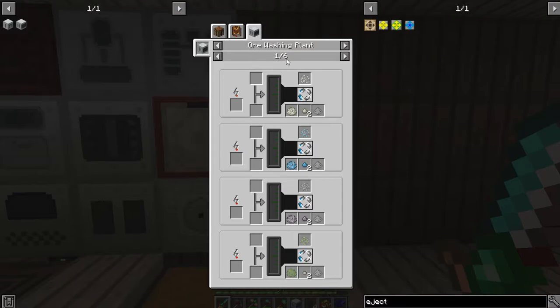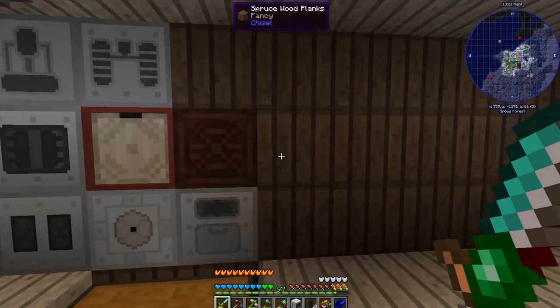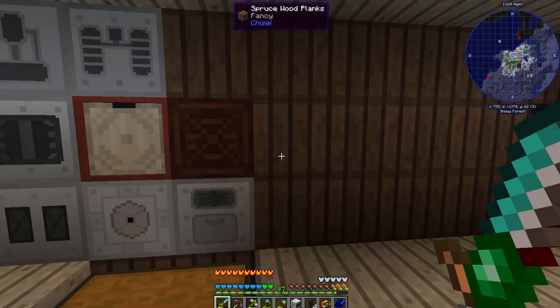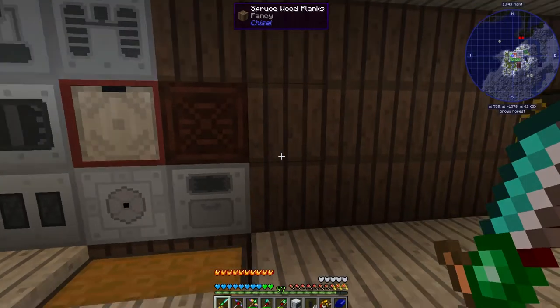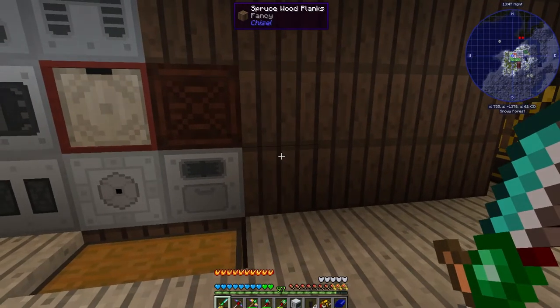The next step is the ore washing plant, which takes crushed ore from the macerator, passes water through it, and refines it, giving you a secondary byproduct. For right now I'm going to put this here in a quick and dirty sort of way just to get it working, because we're not actually going to make a way to deal with the byproducts yet. What I really want is the thermal centrifuge to process uranium with.